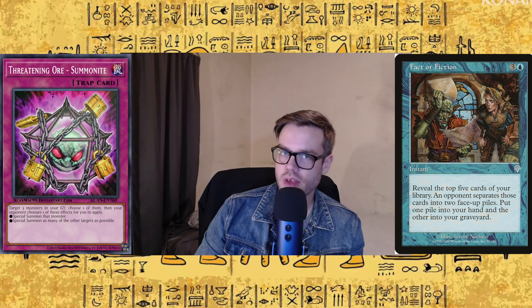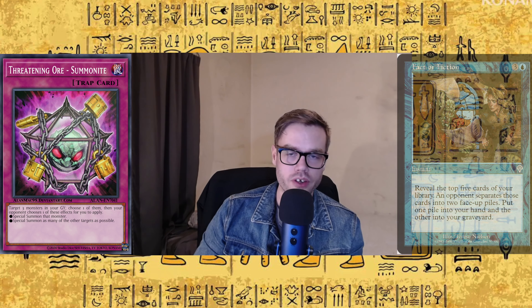I think this would be awesome for Cyber Angels, Drytron, stuff like that. Number three — not incredibly powerful, but I think really versatile for domain format — Threatening Summonite. It is a trap: target three monsters in your graveyard, choose one of them, then your opponent chooses one of these effects — you can special summon the selected monster, or special summon as many of the other targets as possible. So you're going to pick three monsters, set one of them aside, and your opponent has the choice of letting you summon that one monster or the other two. I play a lot of Magic and this kind of reminds me of a Fact or Fiction type effect. In domain, I imagine no matter which one your opponent picks, they're not going to enjoy the results. So I'm really excited to see how people use this card.